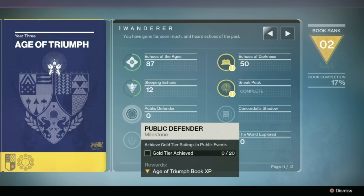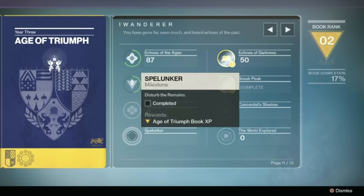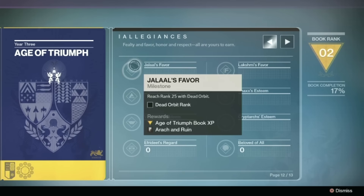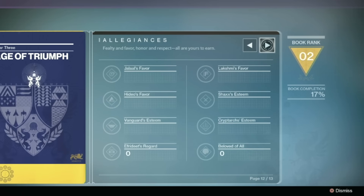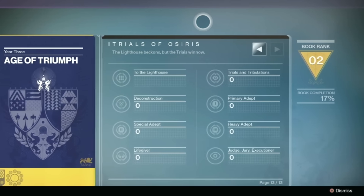Next up we have Wanderer, which rewards the explorer inside you for finding things like dead ghosts and discovering the remnants of things like the original loot cave, which I got a big kick out of. Next we have Allegiances, which tracks all of your reputation gains with things like Cryptarch and different factions. And then we have the final page, which is dedicated to Trials of Osiris, which tracks your achievements through that activity.